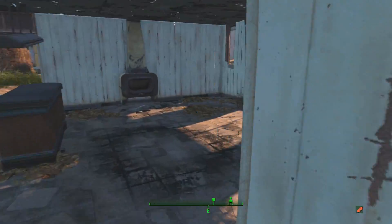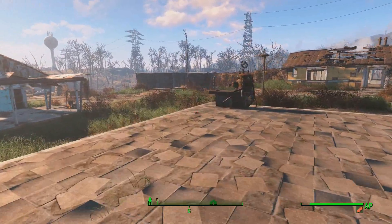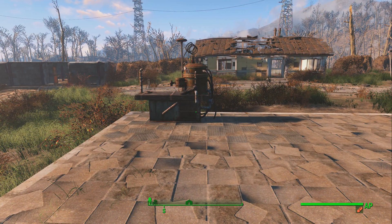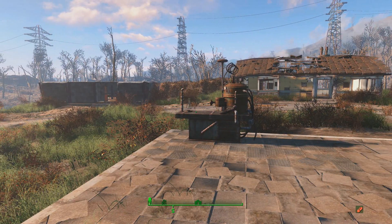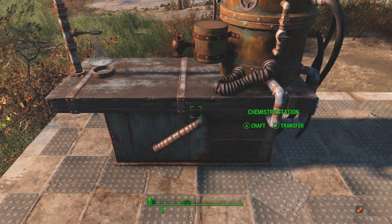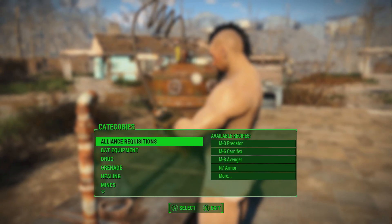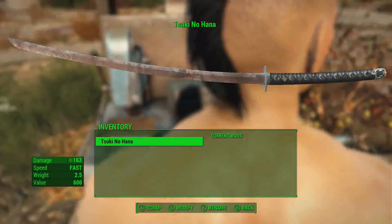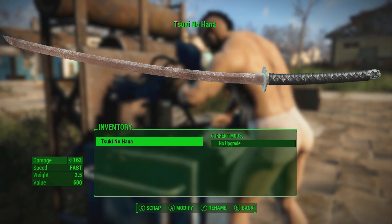We've picked that up and it's a beautiful little katana. You can actually mod this weapon as well, so I'm going to show you what the modifications are like. I'm not going to test it out because I'm on the Xbox One version — if I spawn in a deathclaw it comes out as a legendary or mythic deathclaw every single time. So let's head to the Weapons Modification Station. Right now the base damage is 163, which is pretty nice.